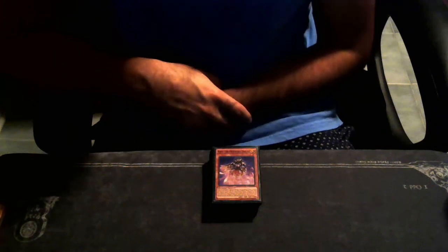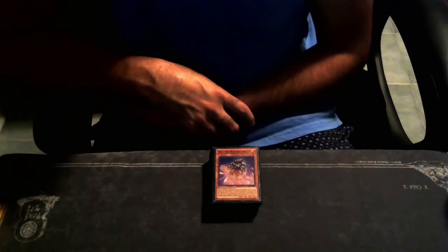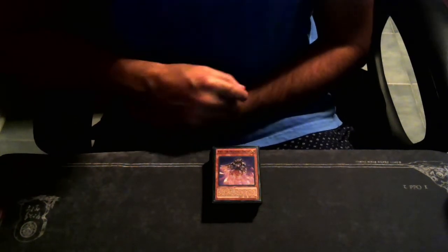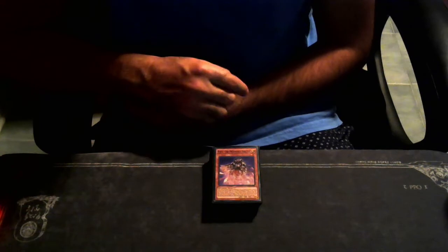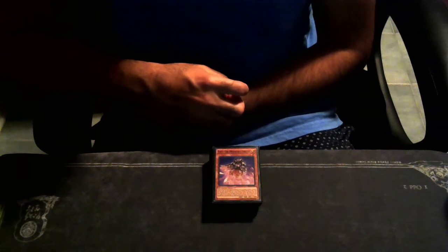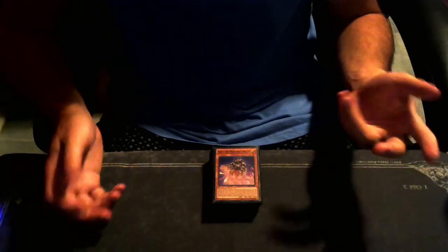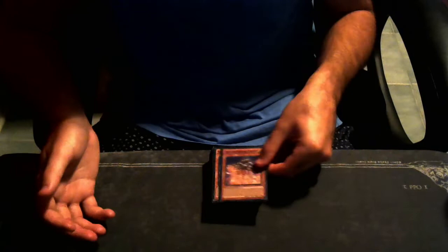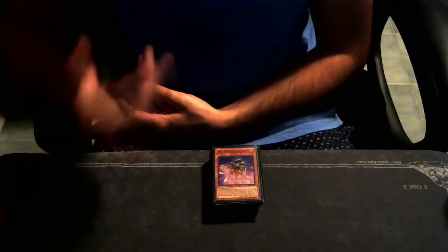Monarchs are back at full power now with the brand new forbidden and limited list effective tomorrow, since I'm recording this on the night of the 13th. I did not realize in my initial ban list video that Pantheism being back at 3 puts the Monarch deck at full power. Aether had been back at 3 for some time, and when they originally hit Monarchs they put Aether and Pantheism at 1, then Aether went to 3 while Pantheism stayed at 1. Now Pantheism is finally back at 3 and the deck is at full power.